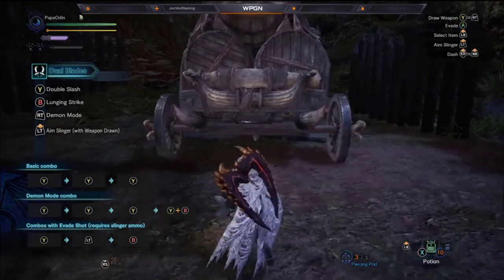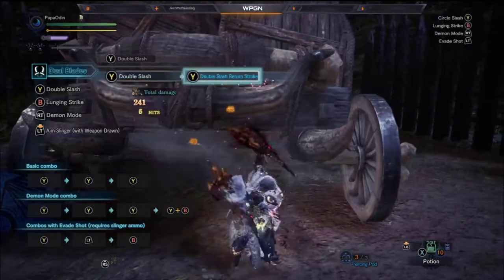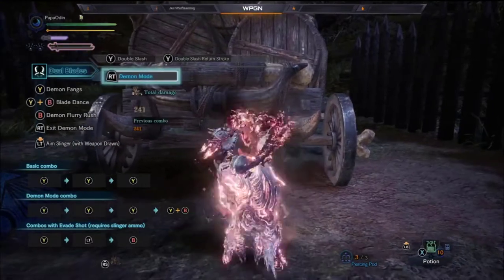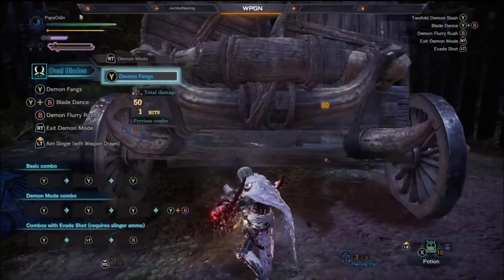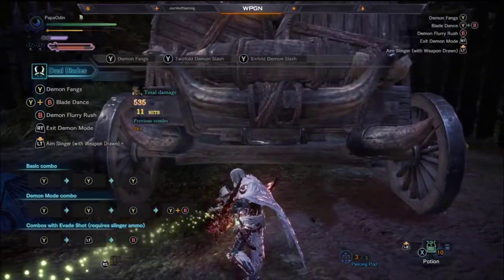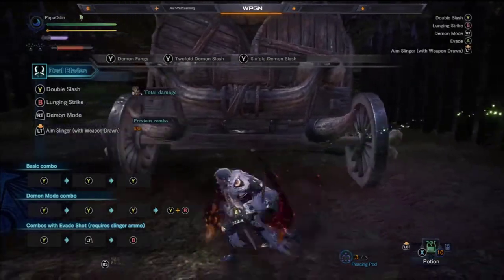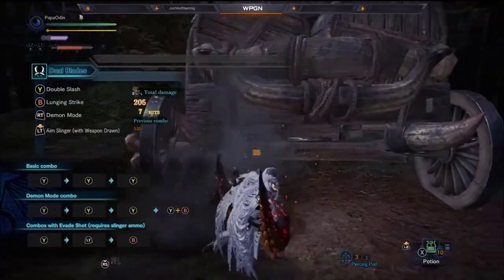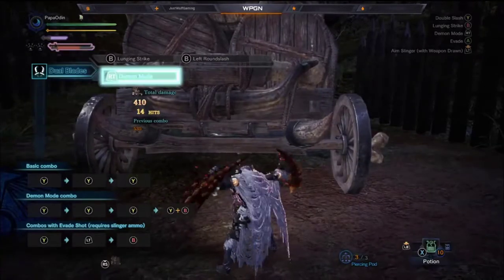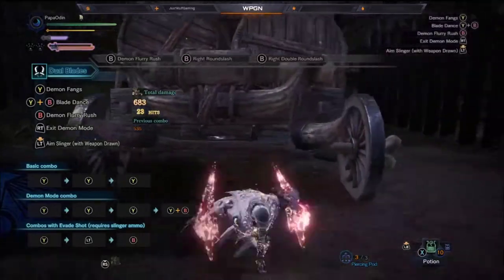We can start off with our basic combo with no demon mode, which is Y, Y, Y. That's your basic combo. When in demon mode, it recommends Y, Y, Y, Y, B. Now there are better combos — one you can use outside of demon mode and others while in demon mode, including three B's.